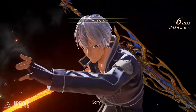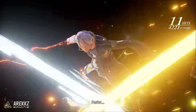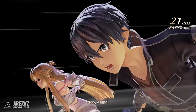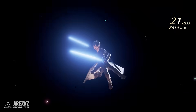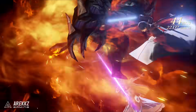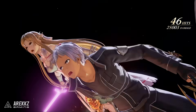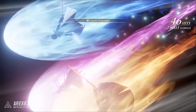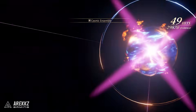The mystic art demonstration begins with Alphen declaring the fight ends here, followed by a rapid combined attack with Asuna, showcasing the changed mystic art unlocked by the Swordsman's Memories artifact.